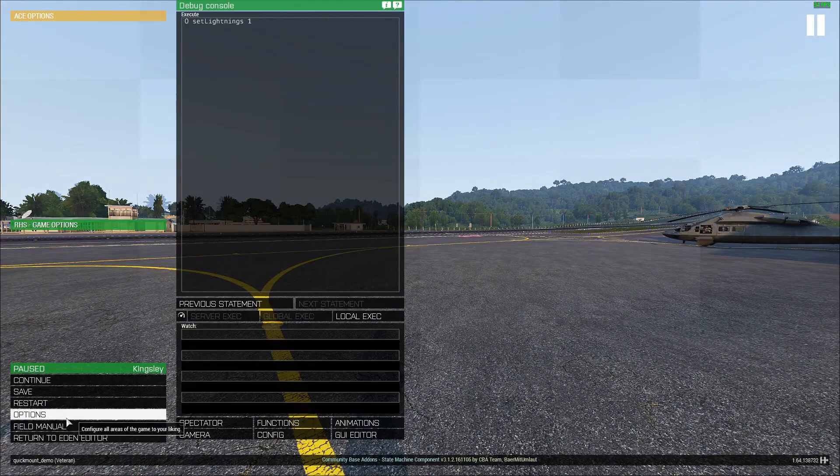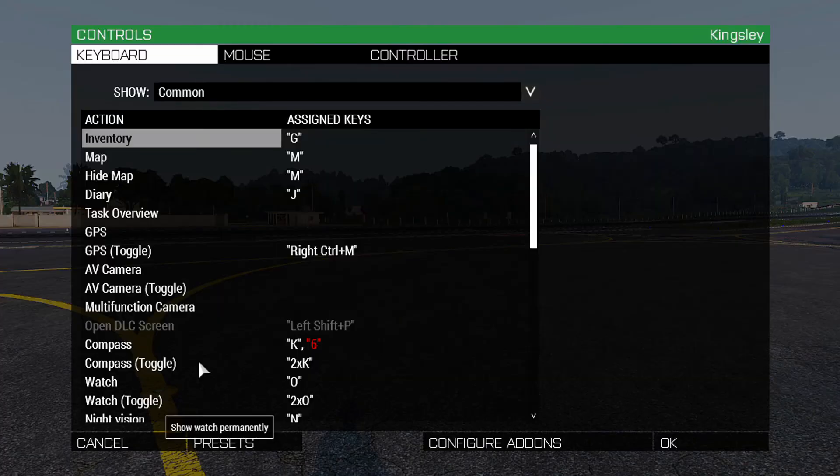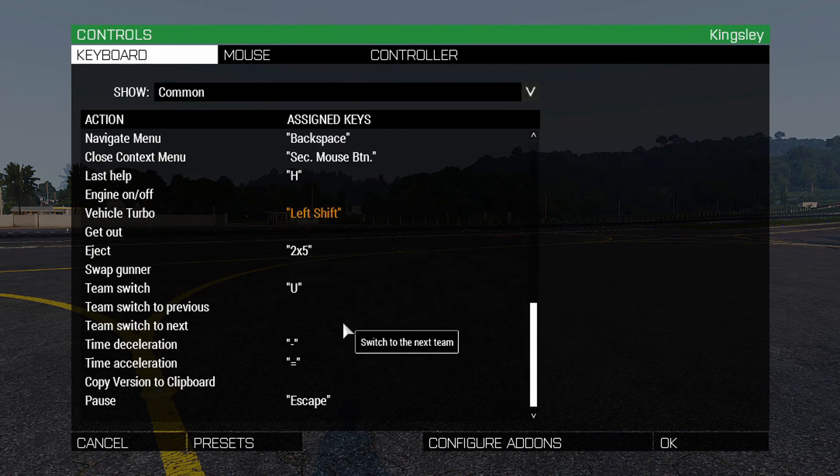Another good keybind to have is the eject key. So in Controls, Common, at the bottom you've got Eject and Get Out. For me I've got eject as double-tap 5, which is the same key as my Quick Mount. Which means it's very easy to get in and out of a vehicle with simply just pressing one key. You can almost always eject from a vehicle, so I do recommend that.